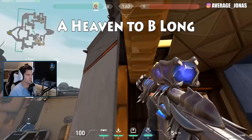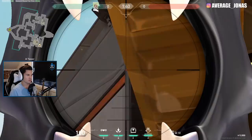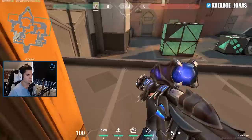Most of my lineups from A Heaven revolve around using the same spot. What I do is I back into this corner here, and then I just back off until these two meet like that. From this position, you can do many things.